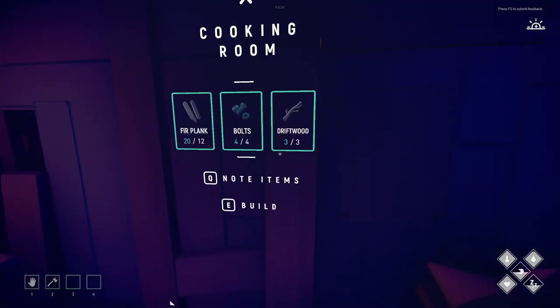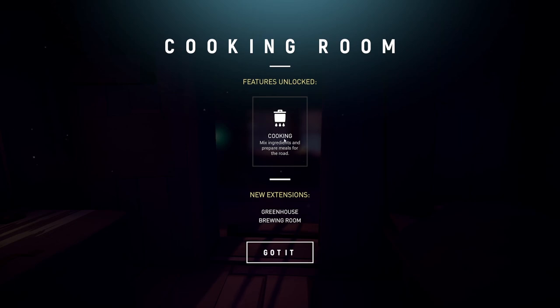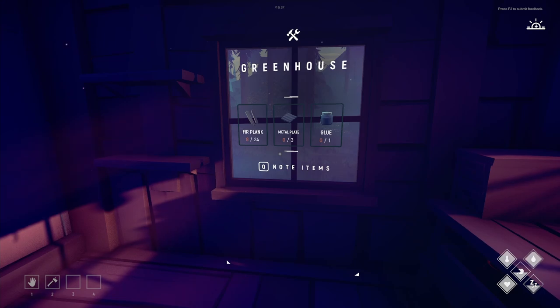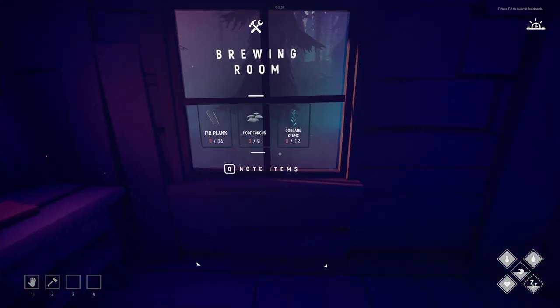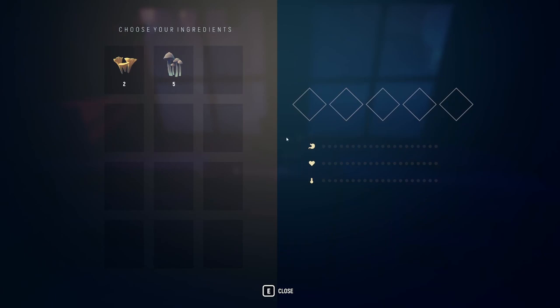We've got everything we need to build our cooking room — otherwise known as a kitchen. New extensions available: a greenhouse and a brewing room where I can mix ingredients and prepare meals for the road. The greenhouse needs glue, metal plates, and fur planks. The brewing room needs 12 dogbane stems, hoof fungus, and a bunch more fur planks.